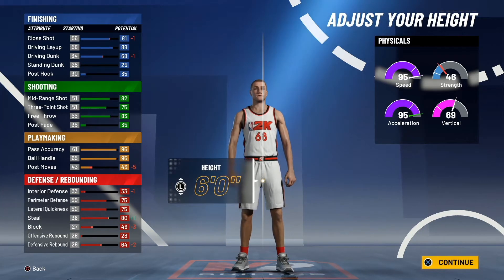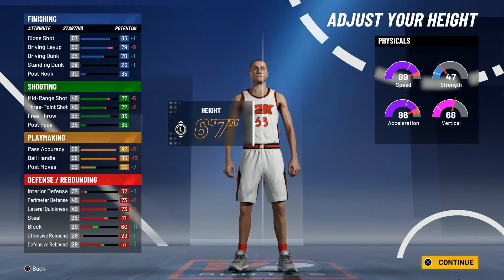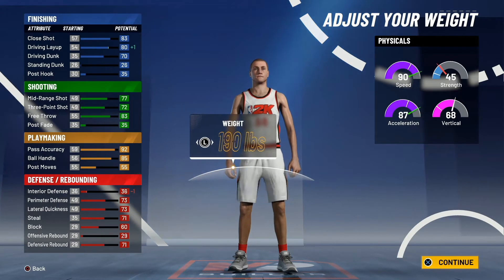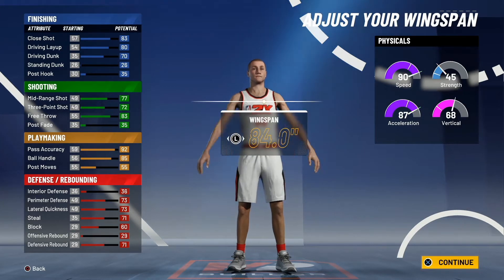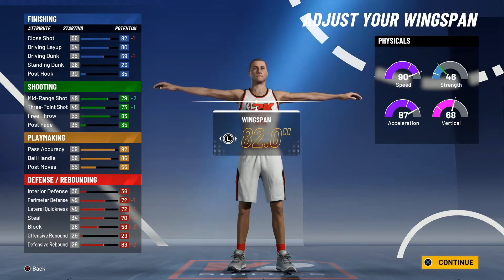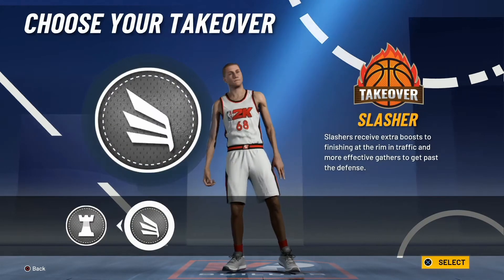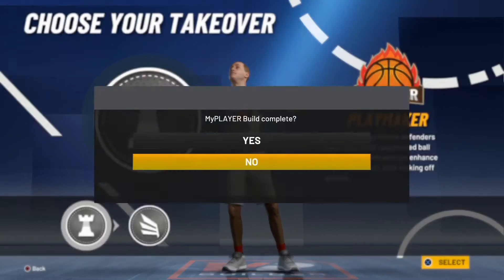And I know what you're thinking — the smaller you are, the faster you are. But with this build, you're going to want to go all the way up to 6'7". We're going to bring down the weight to 190 — not 191, but 190 — because at 190, you keep your speed at 90. And with the wingspan, we're going to keep that one tick up. And of course, I'm going to go with the Playmaker takeover.